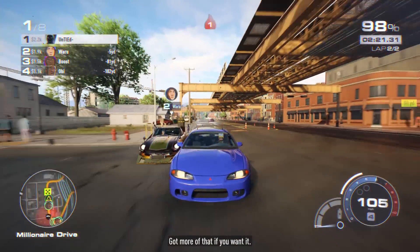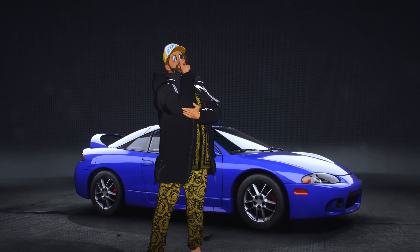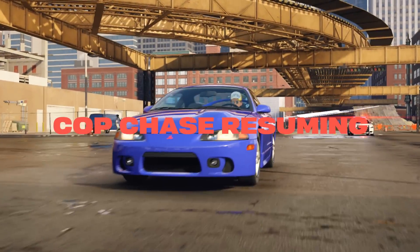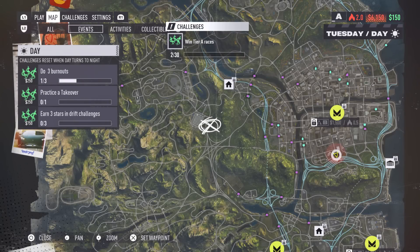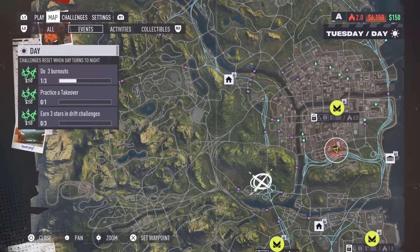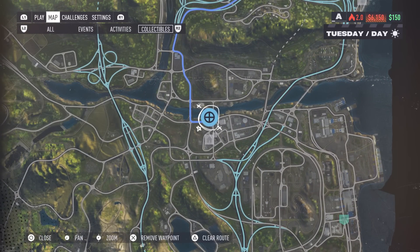Starting off with this glitch, you guys are just going to want to do as many races as you want until you get to a heat level that you don't feel comfortable at. Say you have around $50,000 made in races and you're at heat level 5 — this glitch works at any point during your heat levels when you're in a police chase. Basically this glitch is going to show you guys how to avoid police chases super fast so you can keep stacking up your money in the nighttime without worrying about being caught by the cops.